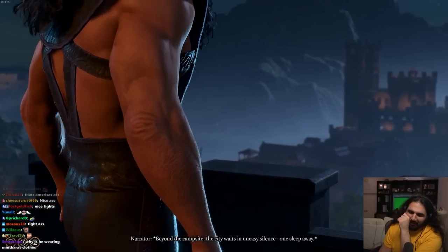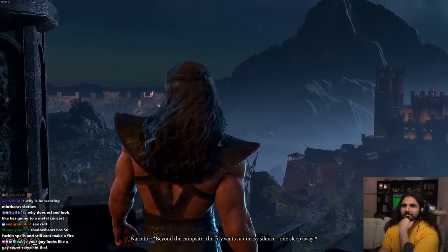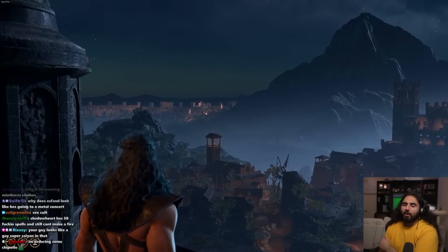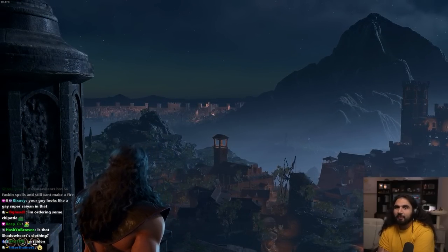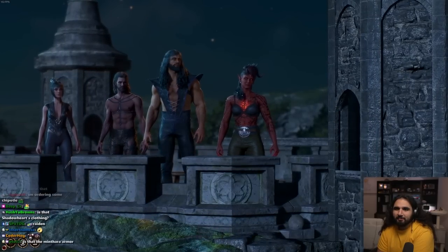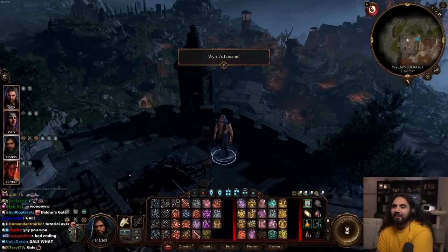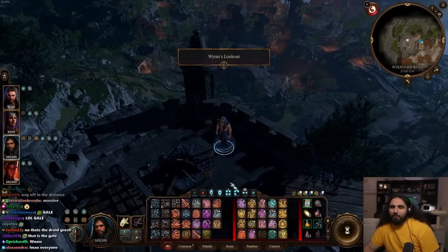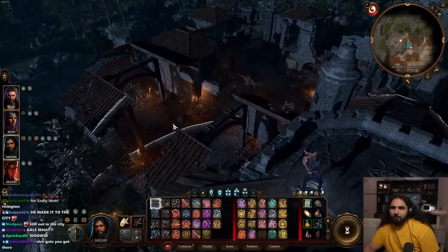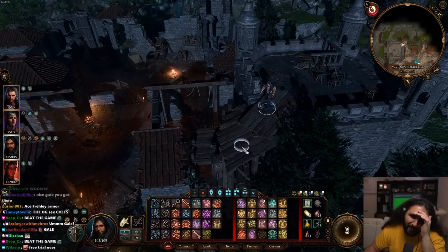Beyond the camp — he does look like a Mortal Kombat character — waits in uneasy silence. One sleep away... Baldur's Gate, is that it? Yeah it's Minthar armor. Dude, we did it — we made it to Baldur's Gate! We're at the Worm's Lookout. Oh my gosh, we're doing a long rest after I cast all those buffs.